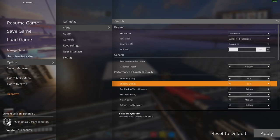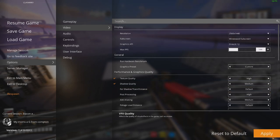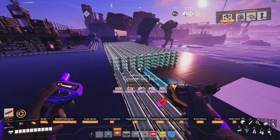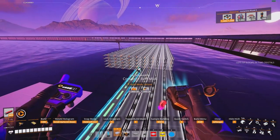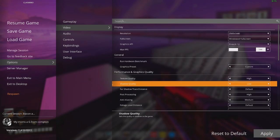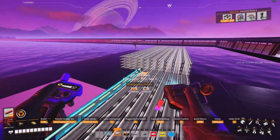The solution I found is if you toggle them both — texture actually doesn't even matter, you can put that on high — but if you toggle shadows up to medium, you'll still get the lag when you're building. That big hitch and stutter is really obnoxious. But if you toggle shadows back down to low, the build lag is pretty much completely gone.